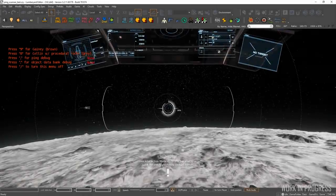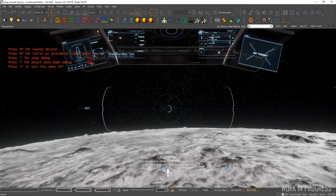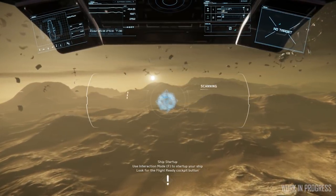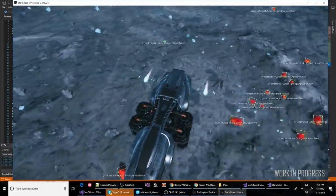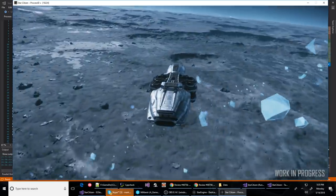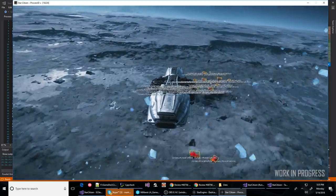Testing is ramping up on the scanning and radar feature you'll use when mining, and the feature teams are still working out the look of the grid and the size of the blobs. We've come a long way since last week's look, but there are things to work out to make sure it works in a fun and intuitive way. Testing also continues on how rock and other mineable assets spawn — you'll be digging up planets in no time at this rate.